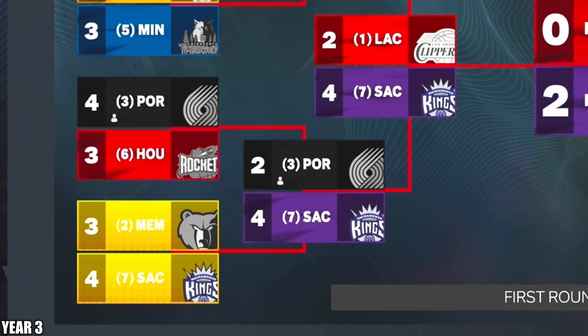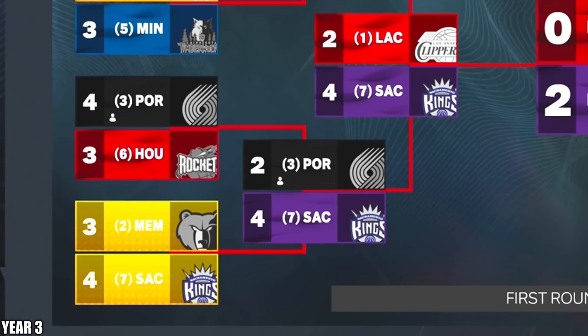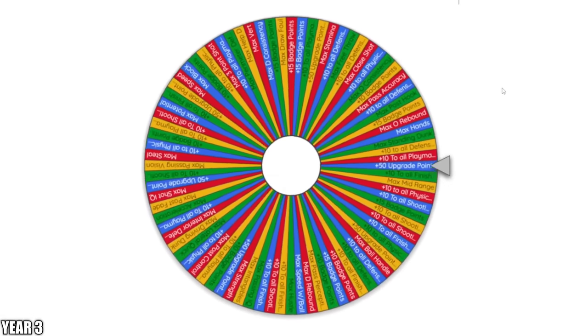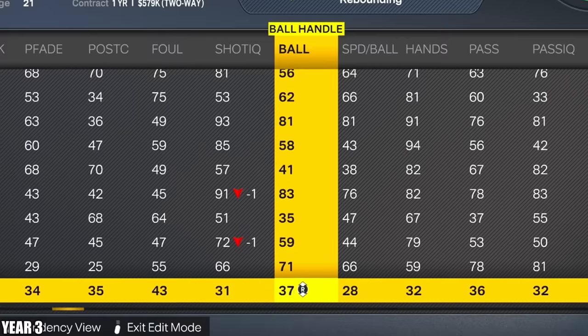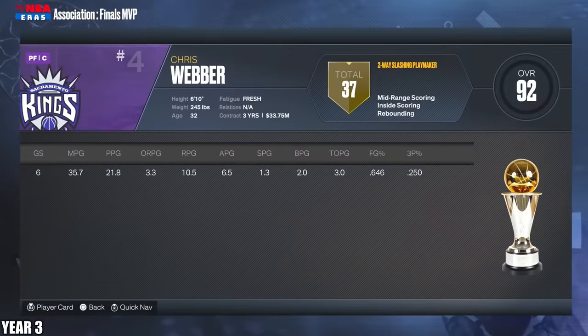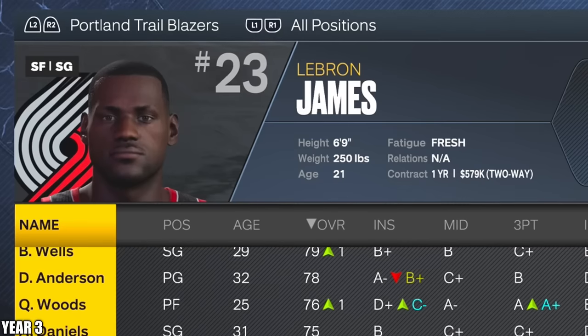I didn't even think to sim the playoffs because LeBron's in the G League still, but I accidentally simmed through the round. They won a series though, so he's getting a spin at the wheel — plus 10 to all playmaking attributes. I don't know where my mind went on that, my bad. And now he's a 58 overall. And the Kings win the championship — Chris Webber getting one. He's still there, and now up to a 60 overall.